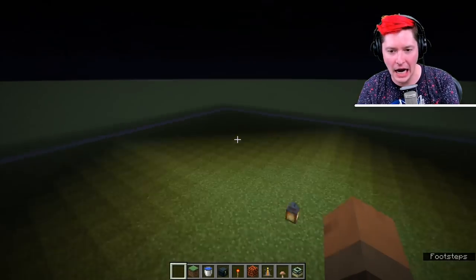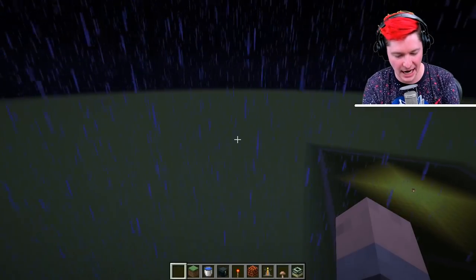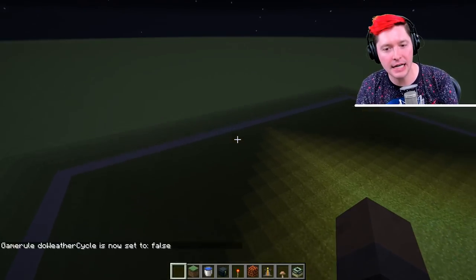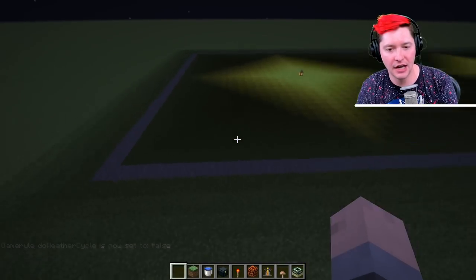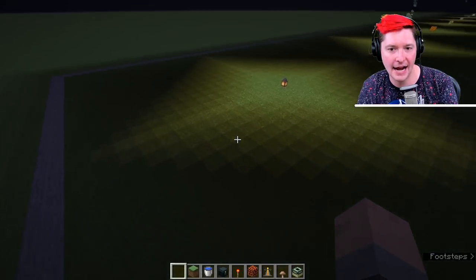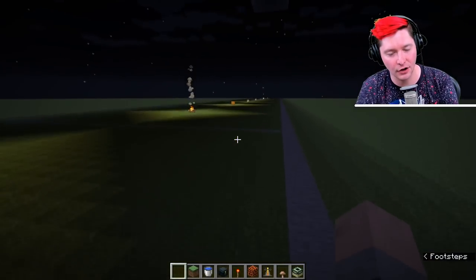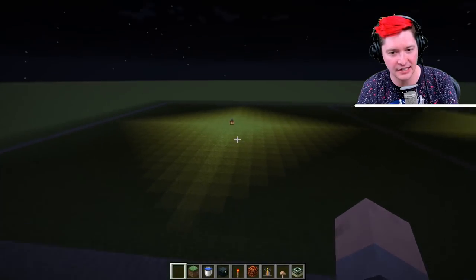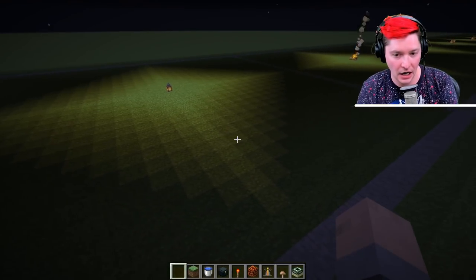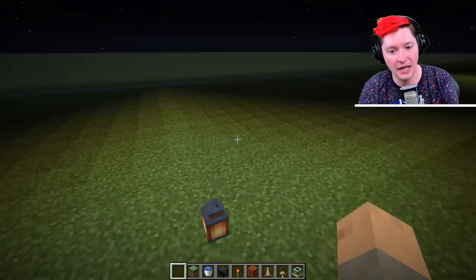Every single one of my light sources is set up here, and every single square is a 32 by 32 square so we can easily see the light level inside of it. You can see later on when we get to things that aren't quite so bright, you can see exactly how close the radius of light can become. These first items we're going to talk about start off at light level 15.